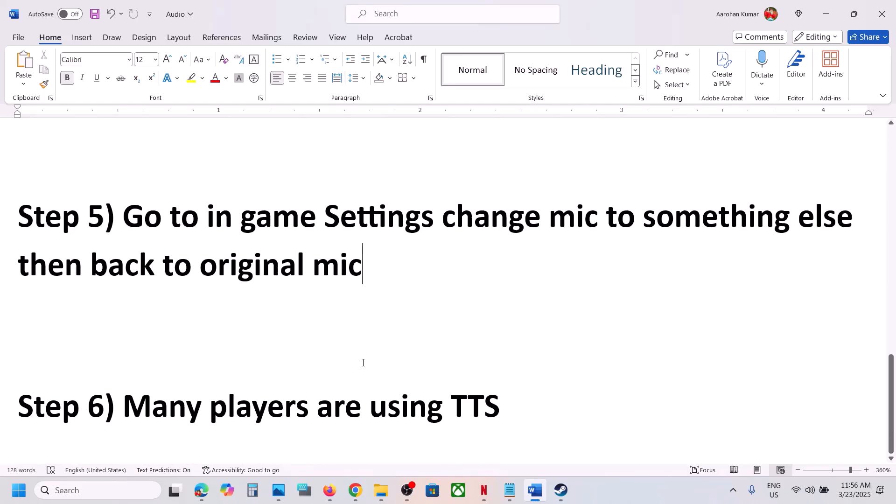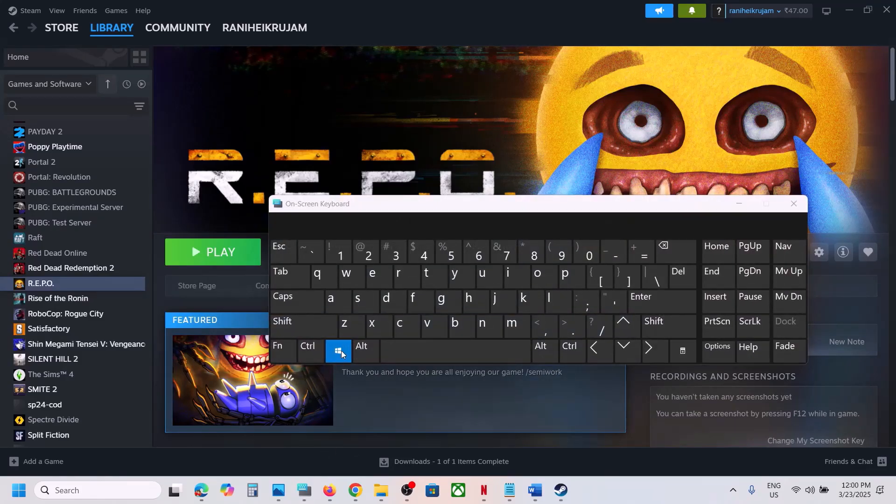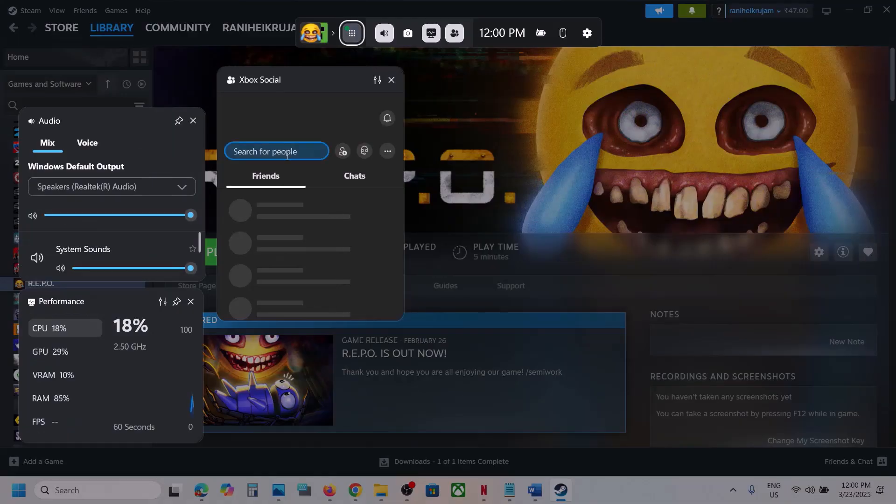Still facing the problem? For many players, using TTS has worked, so you can try that and check. If still not working, press Windows + G on your keyboard — this will open the Game Bar on your computer.